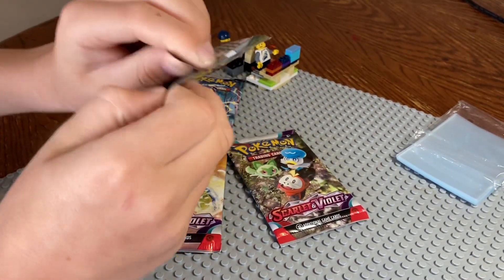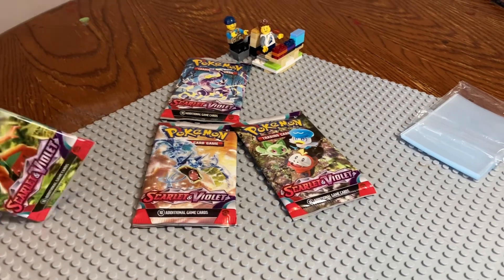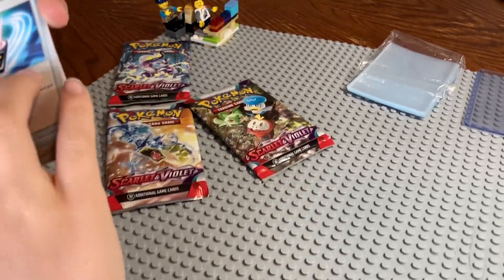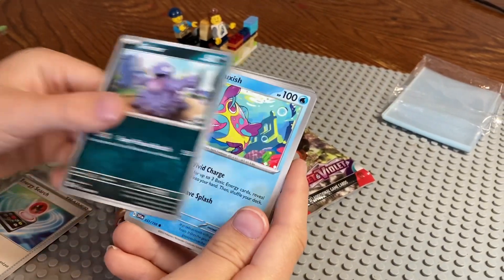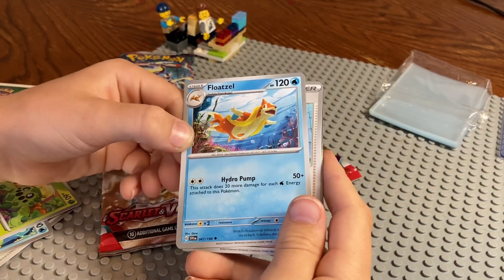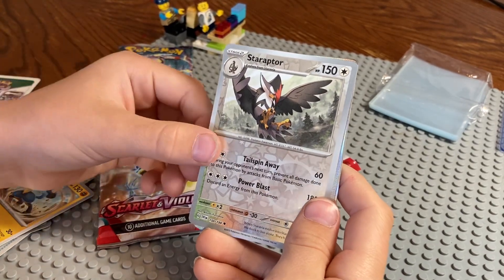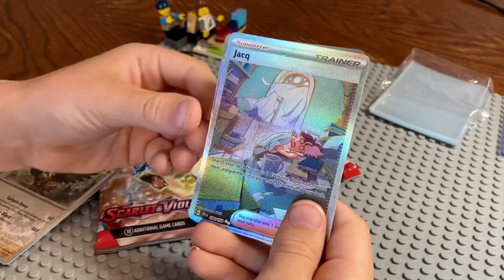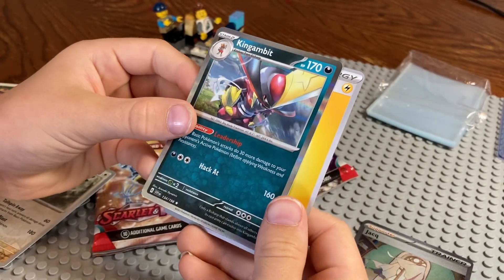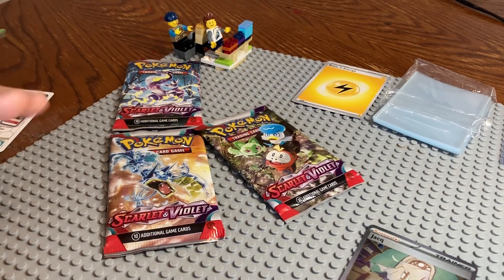I'm gonna open the red pack first — that's what we got in the last video. Finally had it open. White code card, Energy Switch, Grimer, Brushish, Cania, Florax, Floatzel, Team Star Grunt, Luxrio, Lucario, Starrapper Reverse Holo — oh, that could be worth a lot of money. We'll look it up and let you know. King Gambit, King Gambit, and our basic energy. We're gonna look these cards up really quick to see if they're worth anything and let you know in just a minute.